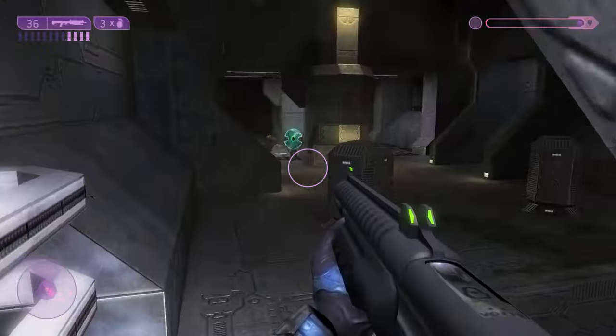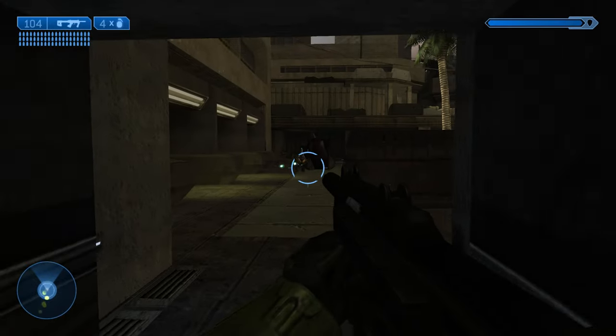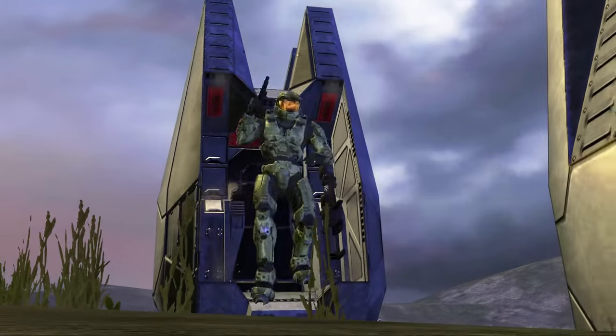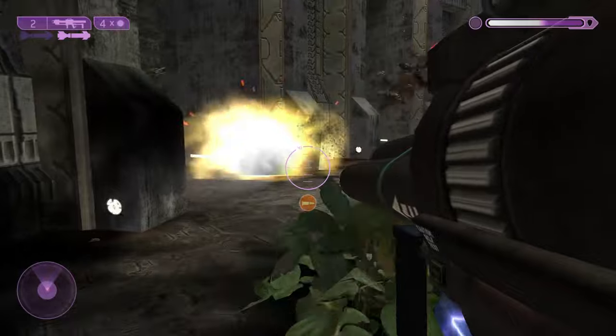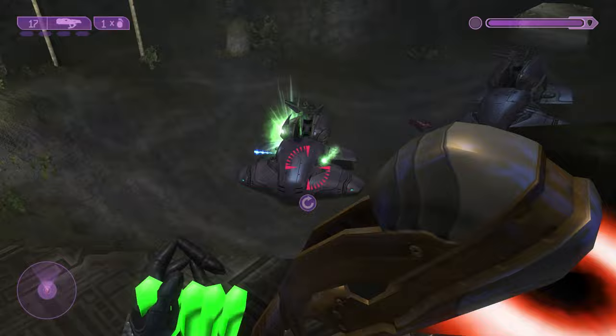In the second mission, Outskirts, you start the level with a silenced SMG that, unlike in ODST, actually kind of works as a stealth weapon. For those who want to enter the stage in loud, epic fashion, the rocket launcher's projectiles fly faster and it feels more like the Halo 1 rocket. The Covenant rocket launcher, the fuel rod gun, is also more fun to use.